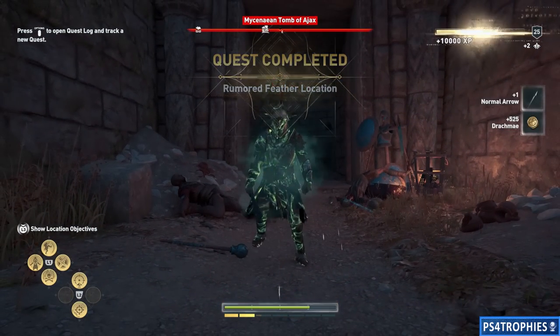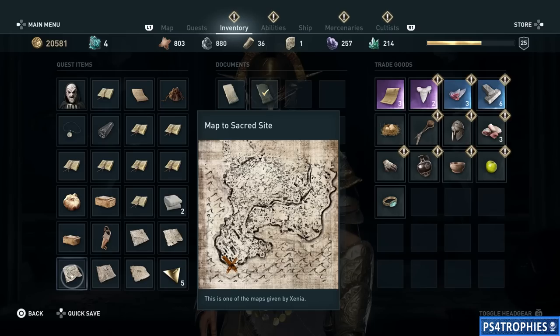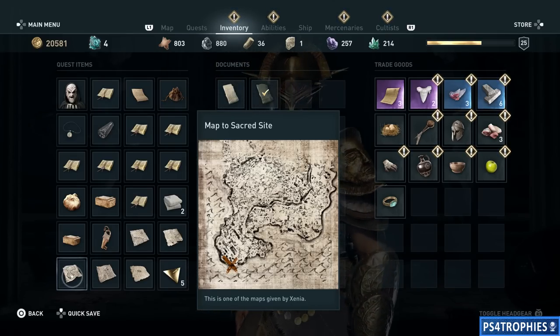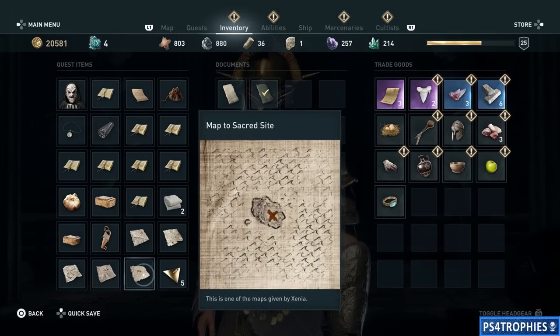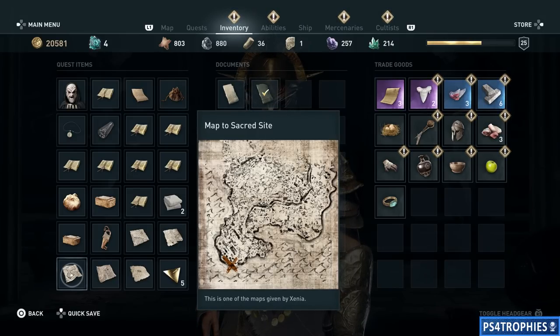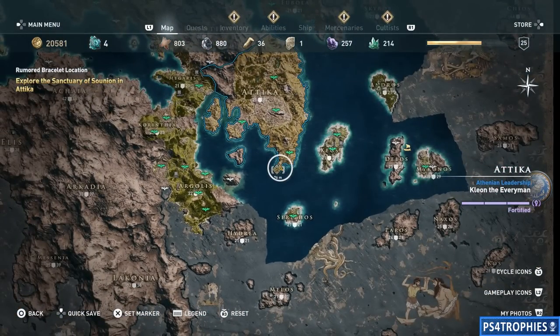With the golden feather in hand, you're going to need to return back to Xenia. She's going to take that feather and send you on part 2 of her questline, and that's going to be to locate a bracelet. Same thing — she's going to give you a few maps, only one of them is going to be the right one. I'm going to show you the correct map and its location in the world. It is also in Attica, except it's going to be on the mainland, at the very southern tip.